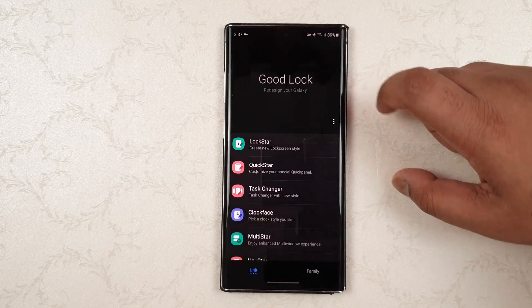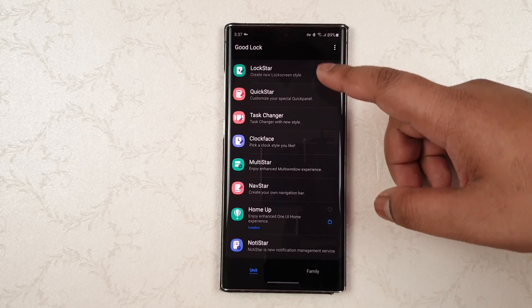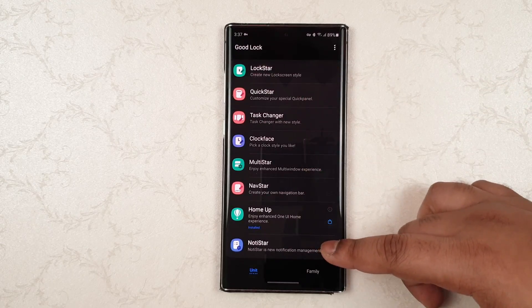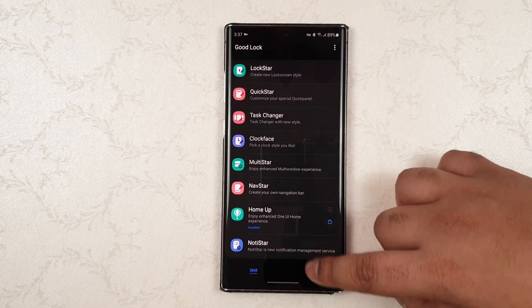So you can see it is right there and you have all the modules. Make sure you download the ones you want, because the moment you insert the SIM card, Good Lock will not be available in the Galaxy Store.